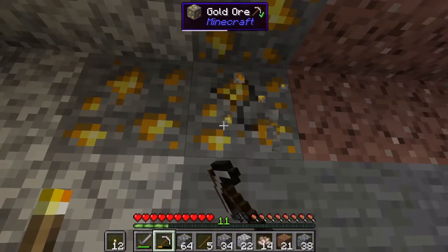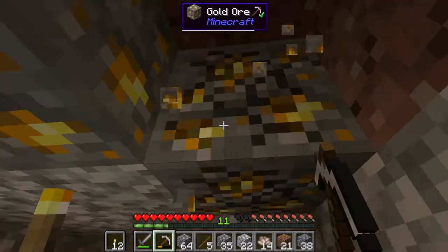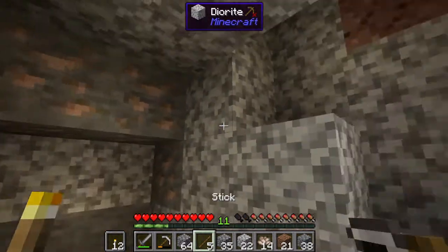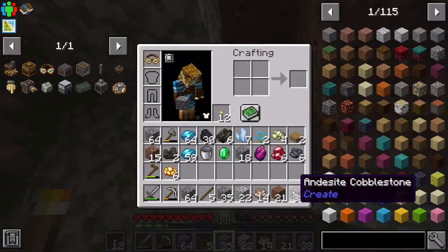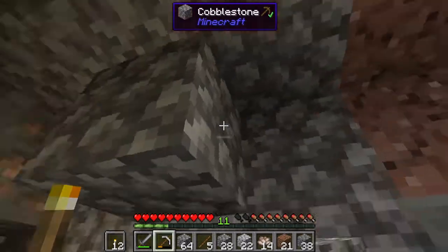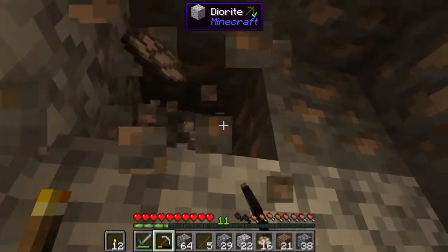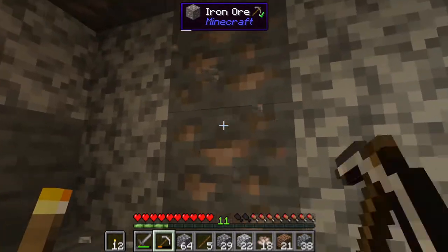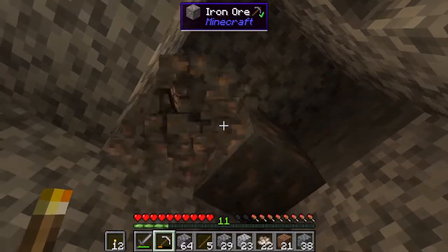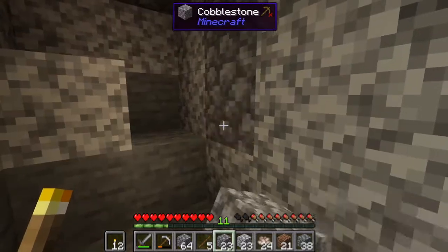I finally found some gold — that's a very good sign, because now I can probably make one or two more golden hands. I also grab some iron since it's right there. I'm blocking off sections to make the area look cleaner rather than having random pocket holes everywhere.